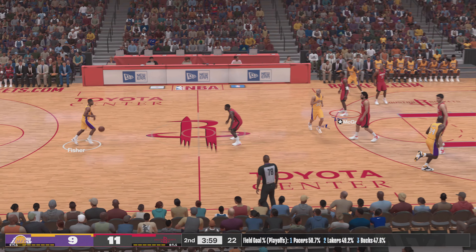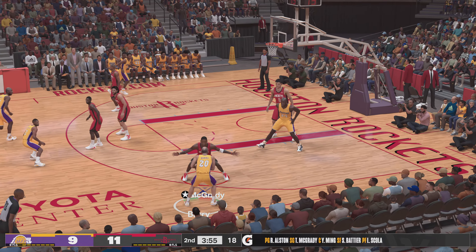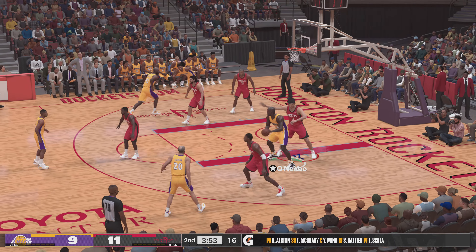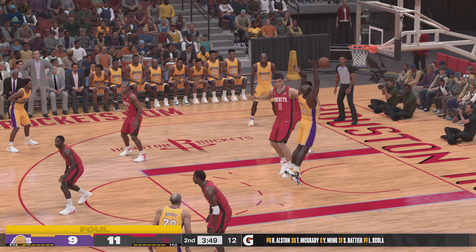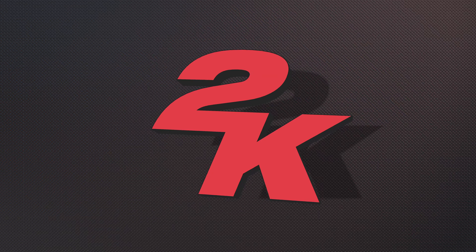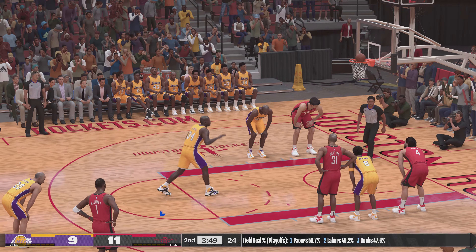Here's Fisher. They've got Yao — Rafer Alston is out there with Tracy McGrady, then it's Shane Battier, and it's Scola at the four spot. That's the five for Houston right now. You've got to stay on your feet if you're on D. If Shaq has you in the air, forget about it.